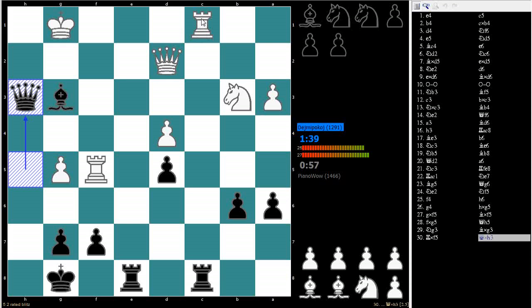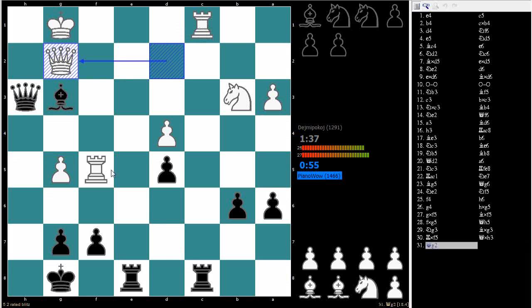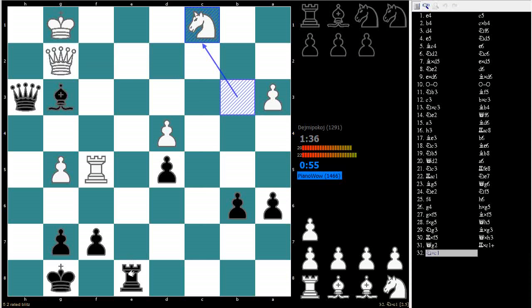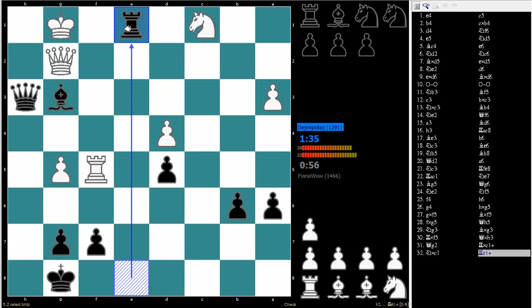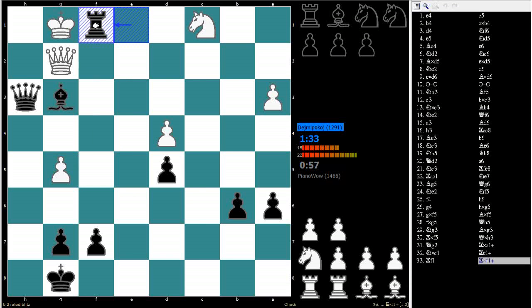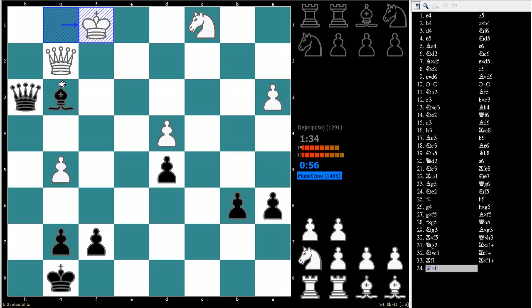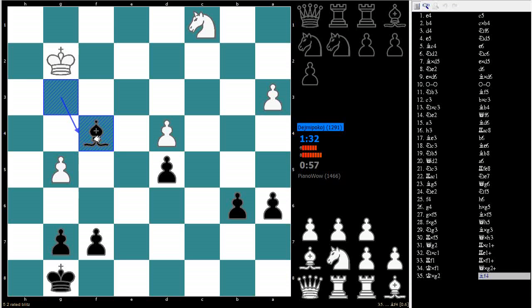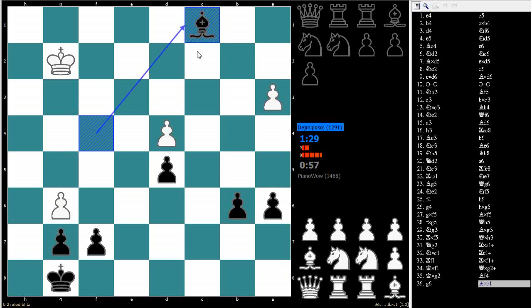His queen is overworked defending both the rook and here — well, no, he can take back with the knight. So now I think I can do it this way. Knight takes — rook check. He'll step back with the rook. He's got that, doesn't he? Well, now my bishop's got this endgame for sure. Free knight — thank you.